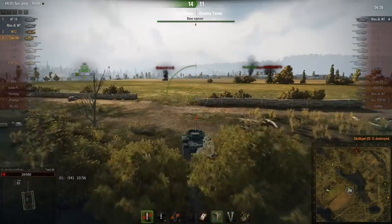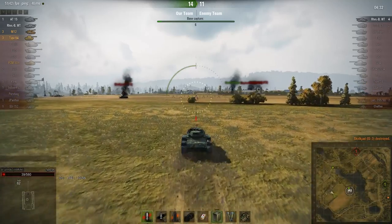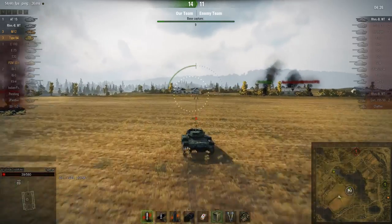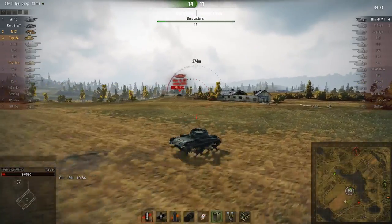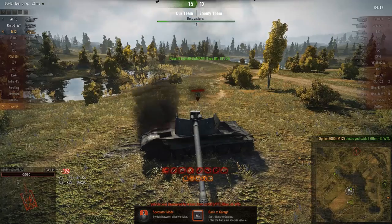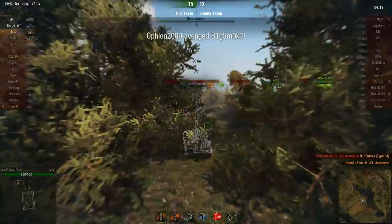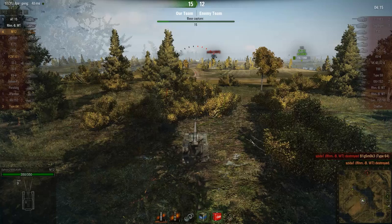Now there's only the Rheinmetall Borsig Waffenträger left. Big Smoke is just going to cross the field and go straight for him, hoping he's just sitting in the house. But no - he is going for the decap and is going to turn quickly and shoot Big Smoke. At the same time, Opium kills him - just look at this. The shells came flying almost simultaneously.